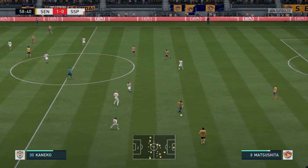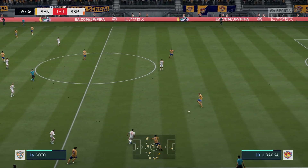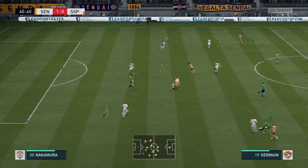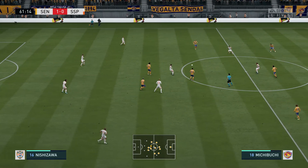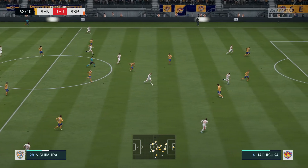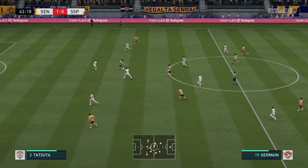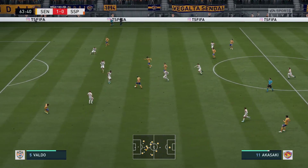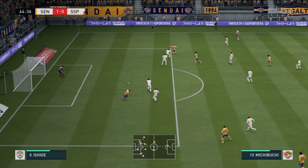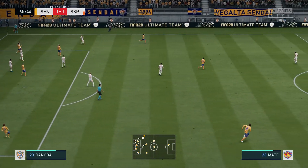Matsushita. We've had an hour gone here. Nishimura. Wasteful pass — unforced error, really. Suddenly they could be on the counterattack. Striding forward purposefully. And that will clear the danger.